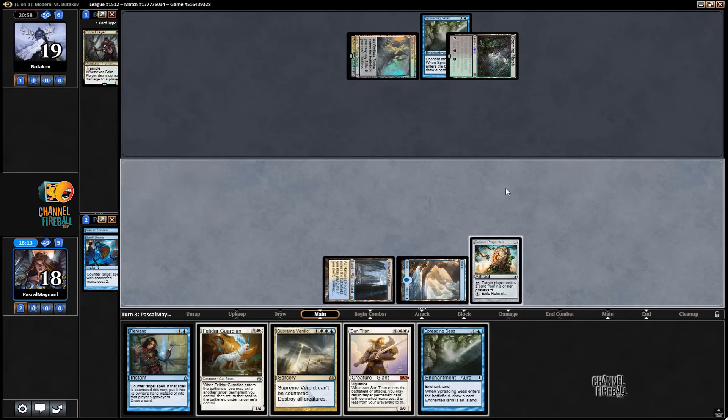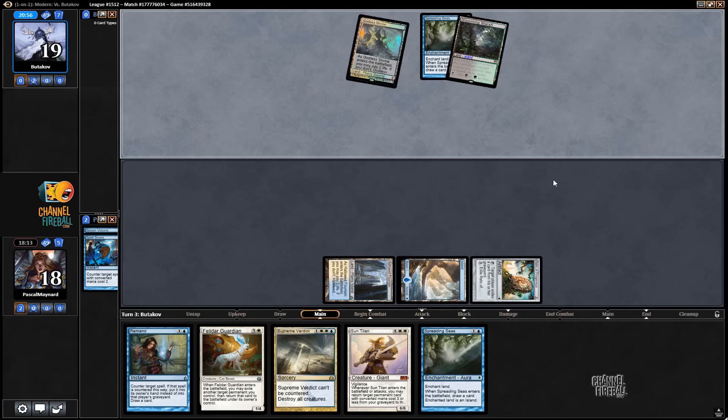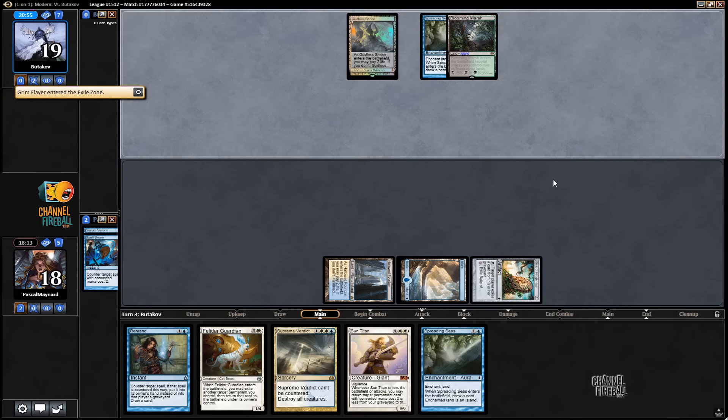That's rough. If he runs Liliana, it's going to be hard. I could have held Remand, but I really don't appreciate missing land drops. Just trying to get my land right away, and then we can Spreading Seas the other one.